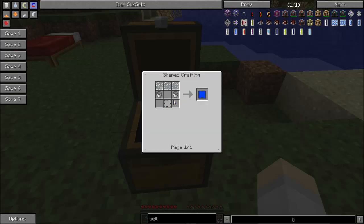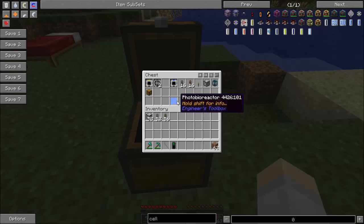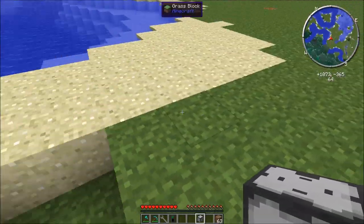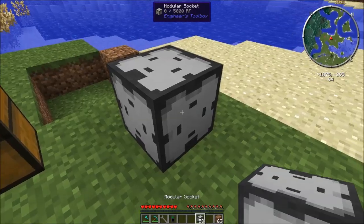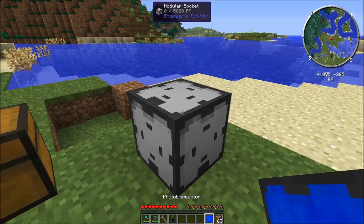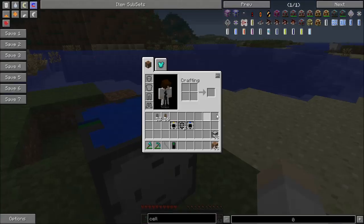The recipe for the photobioreactor is very simple: blank module, three panes, and two buckets. You'll also need water intakes, a machine output, and item inputs. The photo reactor has to go on top — it only works at light level 15, so it will only work during the daytime.